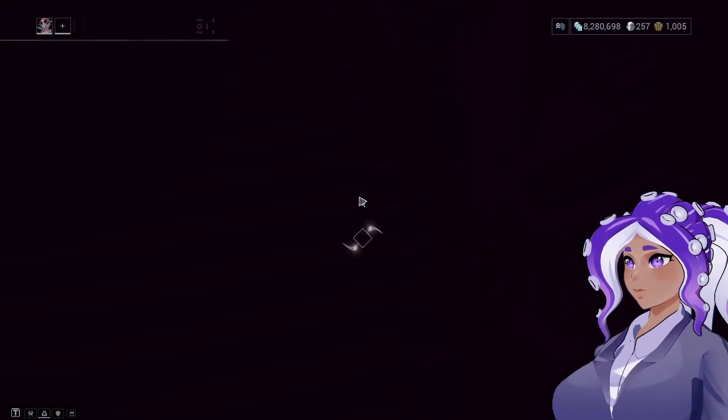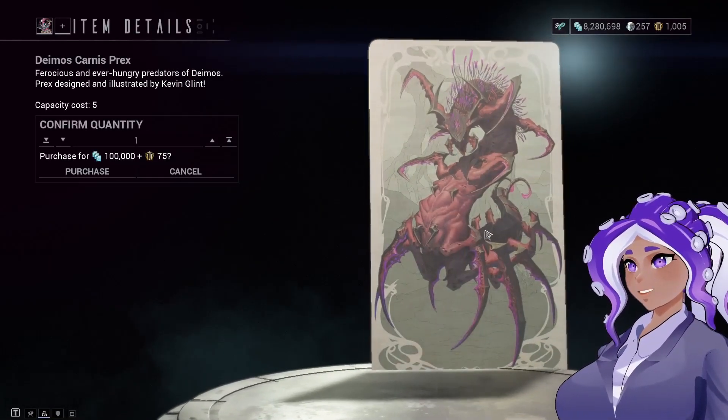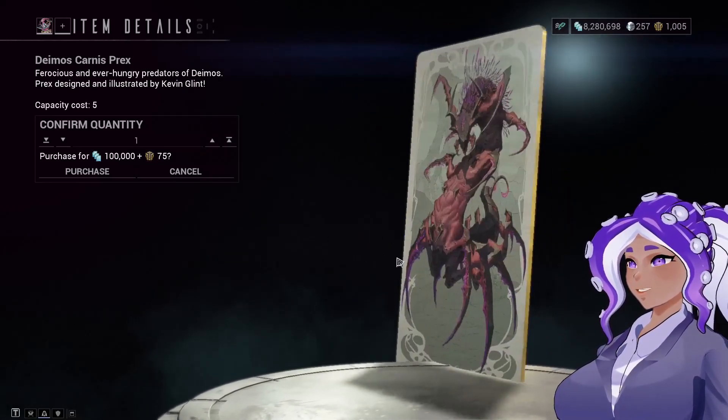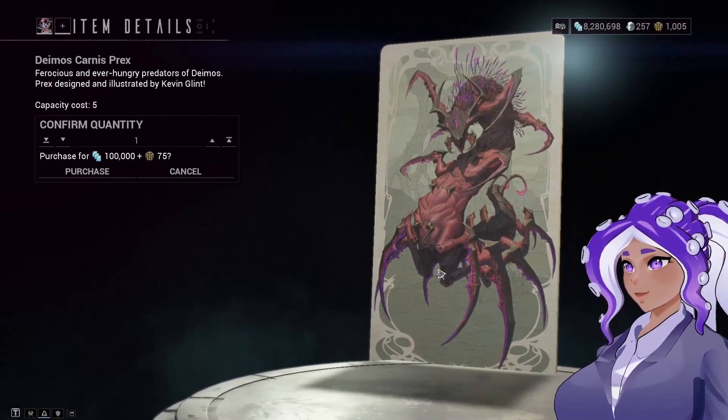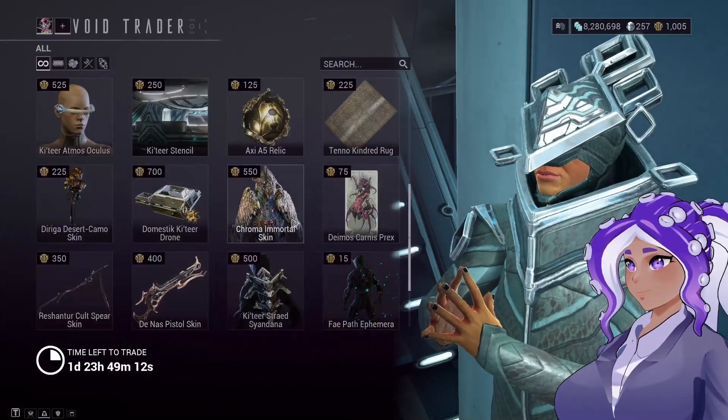We've got a Chroma skin. I'm not quite sure what these are, but they kind of remind me of trading cards with a history behind them — I've clicked on a few of them and they take you to like a museum. But this one looks like it has Deimos-related things on it.